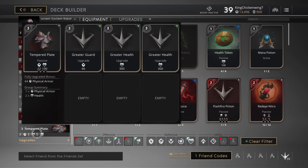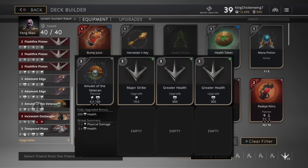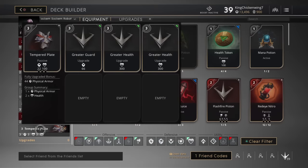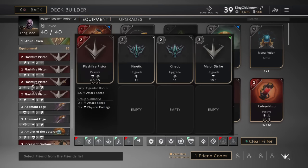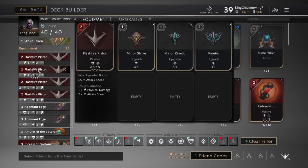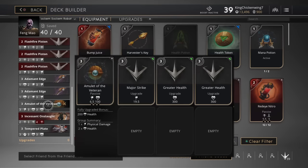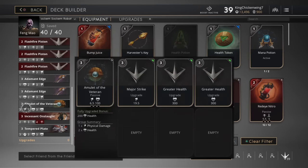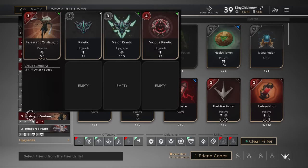At this point you can either get your Amulet of the Veteran or Temper Plate depending on the enemy team — if three or more people are using energy damage, get the Amulet of the Veteran; if three or more are using physical damage, get Temper Plate. But what I prefer to do is replace your cheap Flash Fire Pistons with the more expensive ones. Then I would get the Amulet of the Veteran or Temper Plate, whichever is more appropriate — either way works.